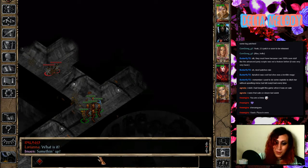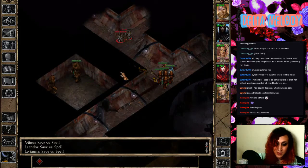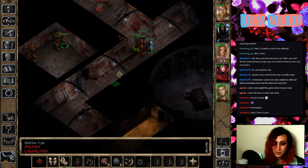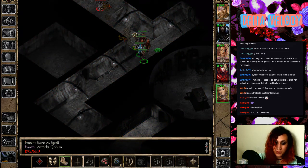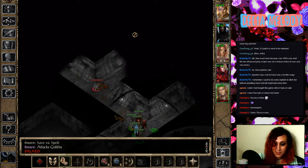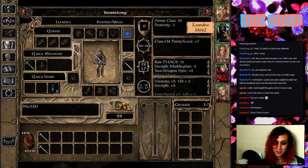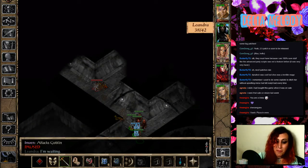Oh my gosh, does it show her weapon on her icon? Is that what that is? Oh, she's stuck in web — she can't move, she can't do anything. What are you doing? Why are you running in there? I don't understand what Jahira is doing. You don't have a weapon, do you? She needs a weapon. I found a scimitar — she can use that. But Minsk has it, and he's trapped by a web.